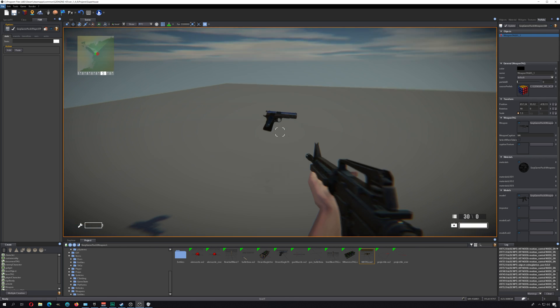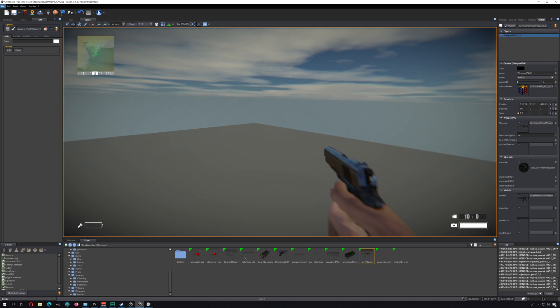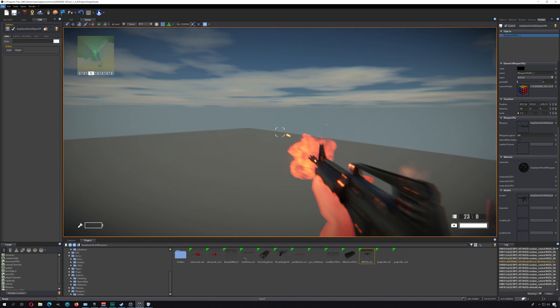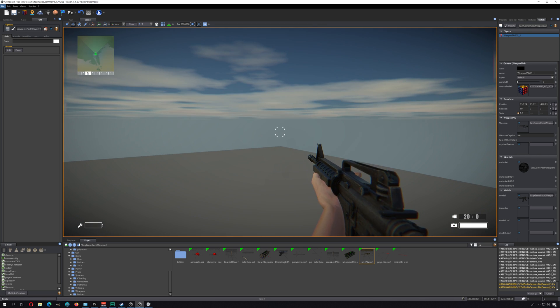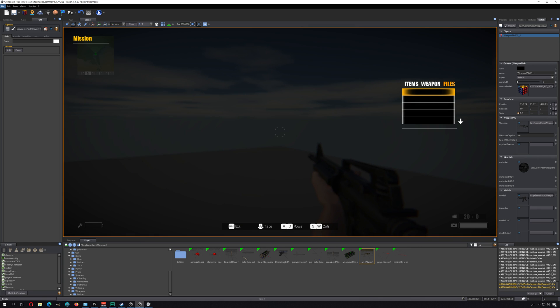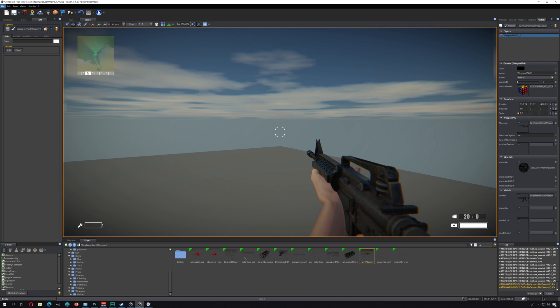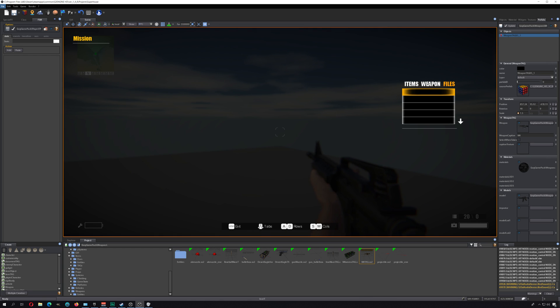If you grab another weapon, there we go. I forgot about my menu — I'm so used to Control being crouch, but you do have a menu. If you click on the menu, you can see you have two different guns. You can also pick different kinds of items. I just want to show you the basics today.